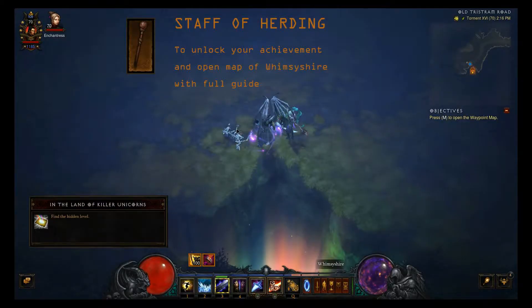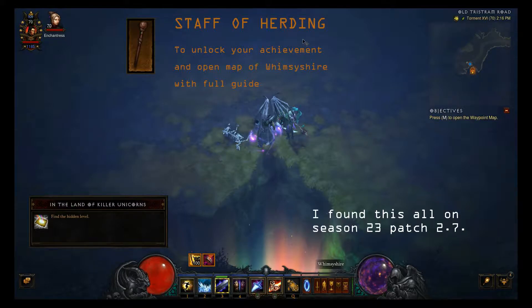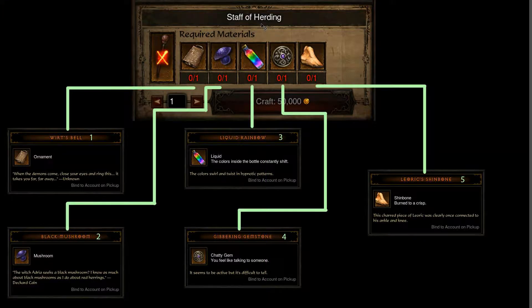Hello guys, my name is Umar and today I'm going to tell you how to get the Staff of Harding and also unlock your achievement in the Land of Killer Unicorn. You can also open the map of Wimshire without any wasting of time.